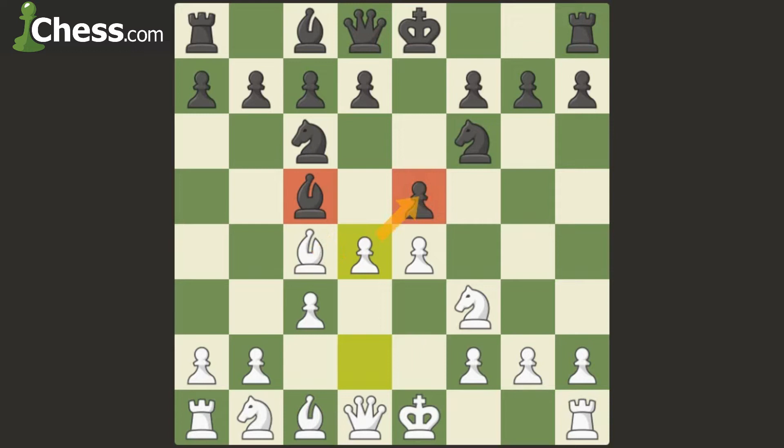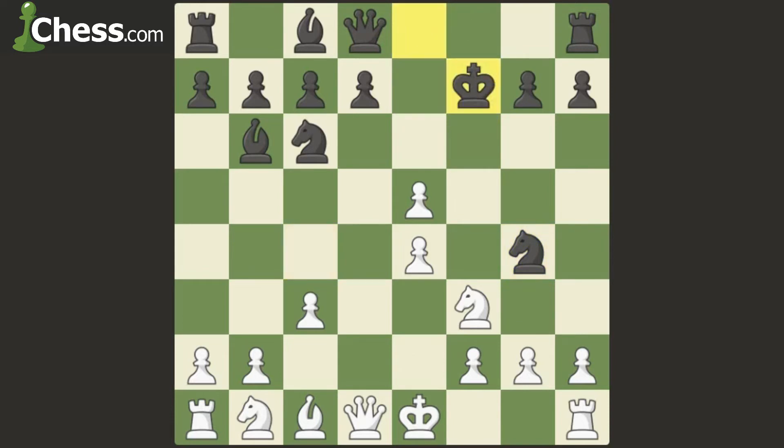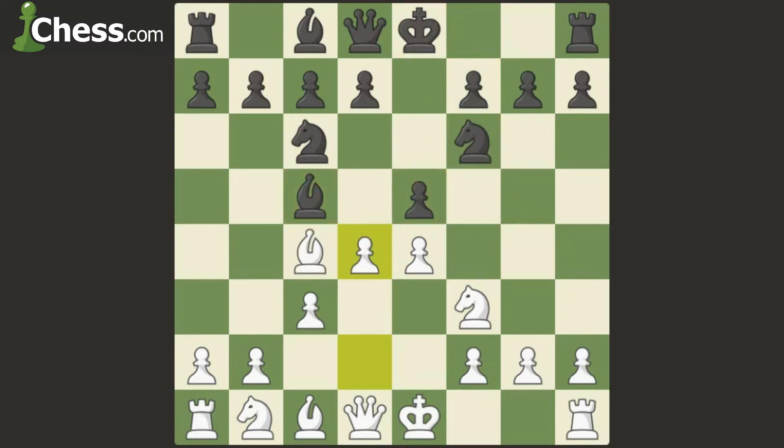d4 attacks the bishop, and also their pawn. If the bishop tries to escape and goes back, say bishop to b6, then we simply take this pawn. The knight is attacked — if knight takes our pawn then queen comes to d5, attacking f7 for checkmate. The knight is also hanging and he cannot defend both at the same time, so we win the knight. If knight goes to g4 instead, we sack our bishop on f7, king takes f7, then knight comes to g5 — discovered attack — and we win the knight.